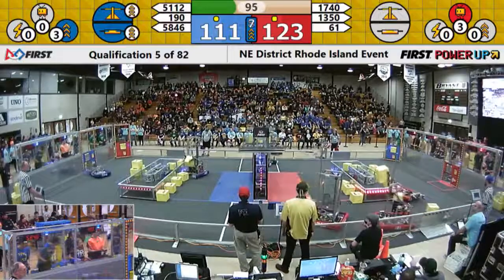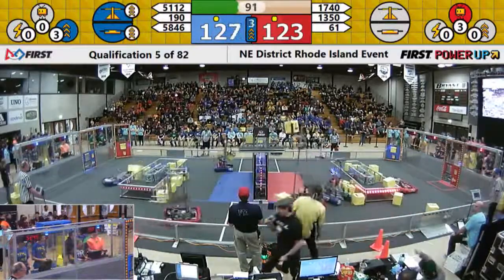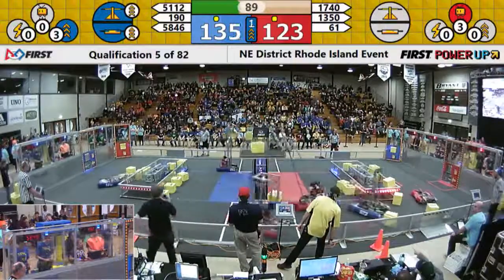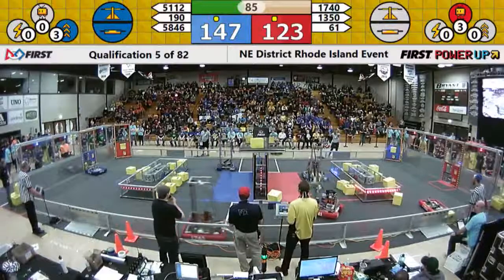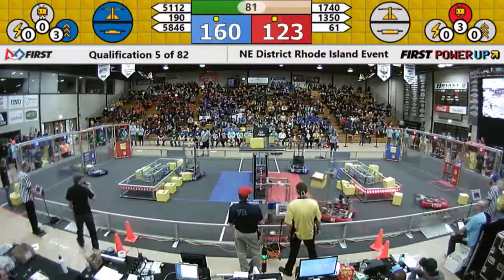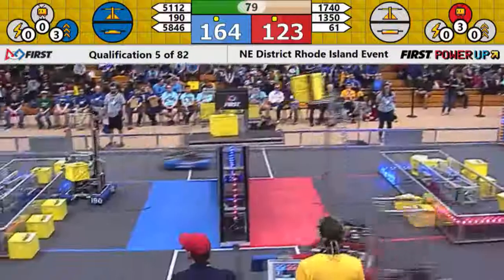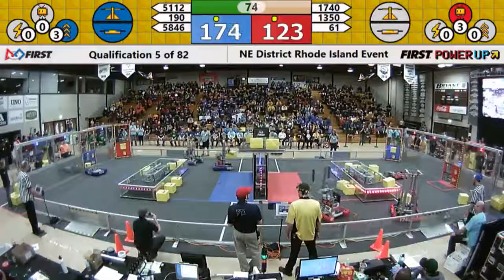190 quickly grabbing another cube, looking to drop it off. 1740 dropping one — they've got to get that scale dropped back down to the side of their alliance. They've got one. They contacted 61. 190 dropping off another cube, looking to hold on to the blue possession of the scale. They've also got both switches — blue across the board, working very hard to hold on to these points.